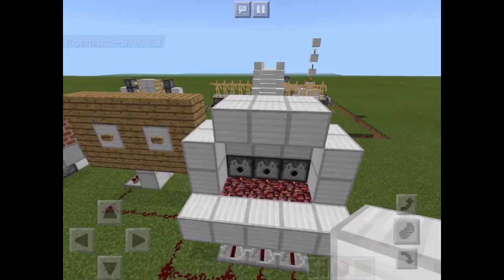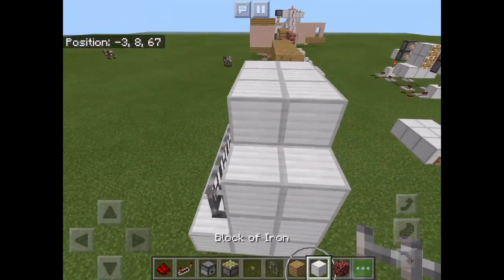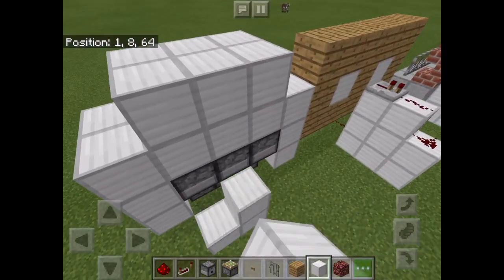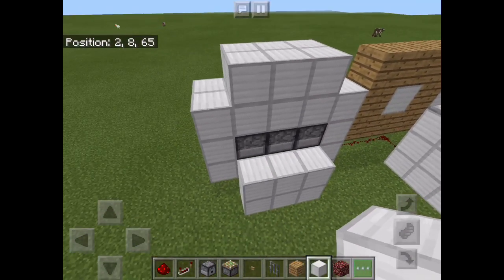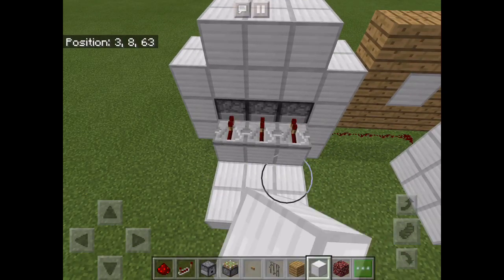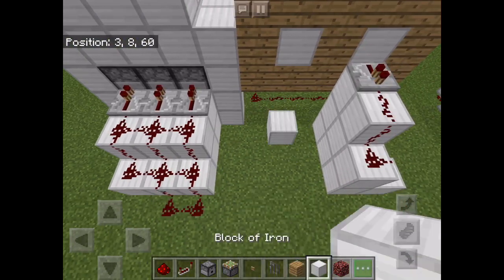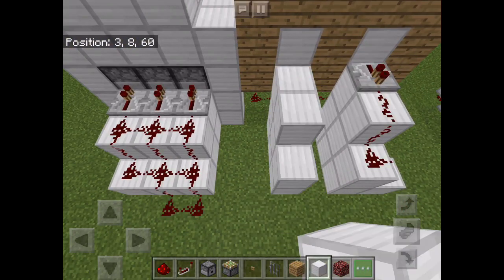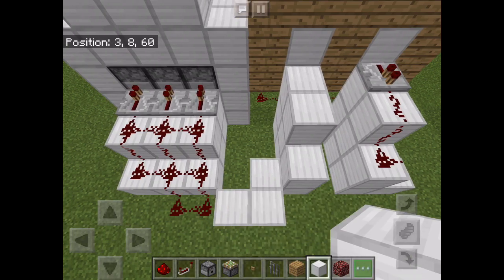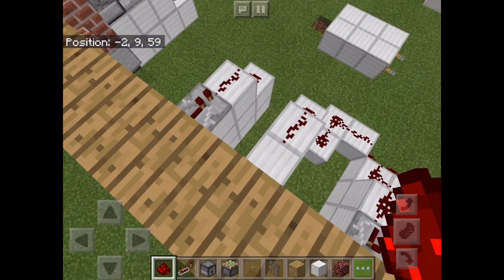Technically this is half of the build done. Put repeaters into the back of the dispensers so you can get a good current flowing into it, otherwise it might not work great — there will be the same current flowing into all of them. Like a piston, you need one flow of current instead of two redstone lines bumping into each other.